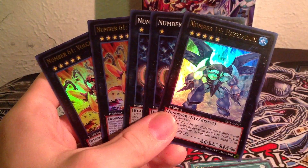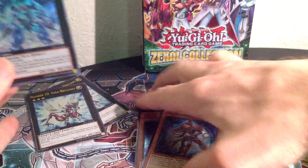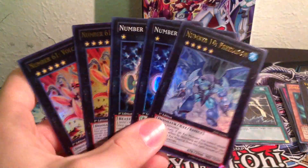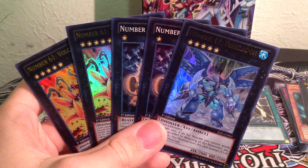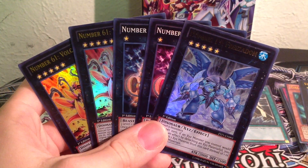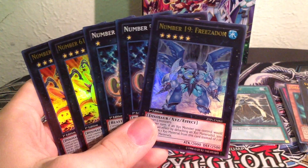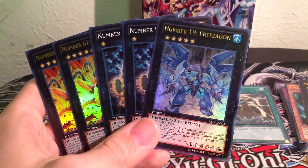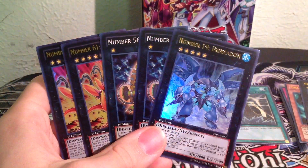Thank you guys for watching, like the video, and comment down below on how you think I pulled from both tins. Hope you guys enjoyed this video. Let me know if you want to see me open more of these. Next up I have two special edition boxes of Cosmo Blazer, and after that I'm probably going to get one box of Abyss Rising because I really want GaGaGa Cowboy. All of these cards are for trade except one Number 20, Number 61, Number 56, and the Freezadon — since I only got one of him. PM me if interested.